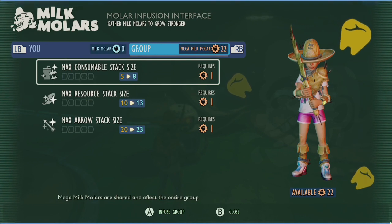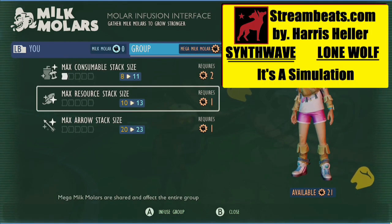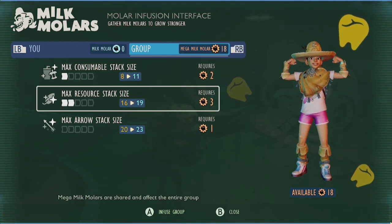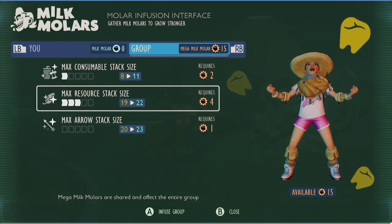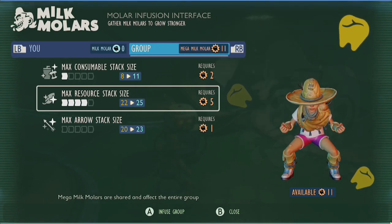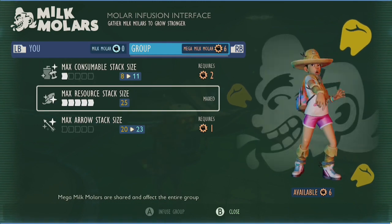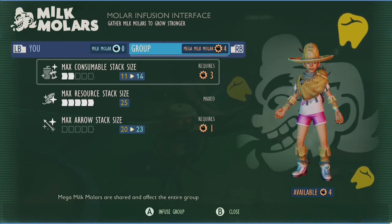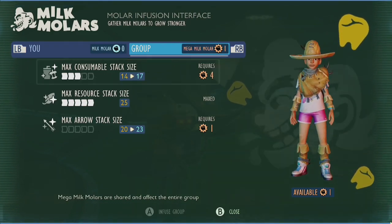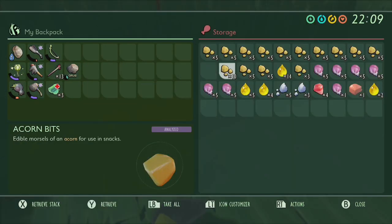When it comes to allocating these points, I highly recommend focusing on consumable and resource stack sizes. The primary reason is that your arrow stack size is already at 20 when you start a new game, whereas your consumables are only at 5 per stack. I chose to max out my resource stack size and use most of my remaining points on boosting my consumable stacks. Also, keep in mind that this stat boosting effect will not only impact the slots in your backpack but will also improve the stacks in your storage containers as well.